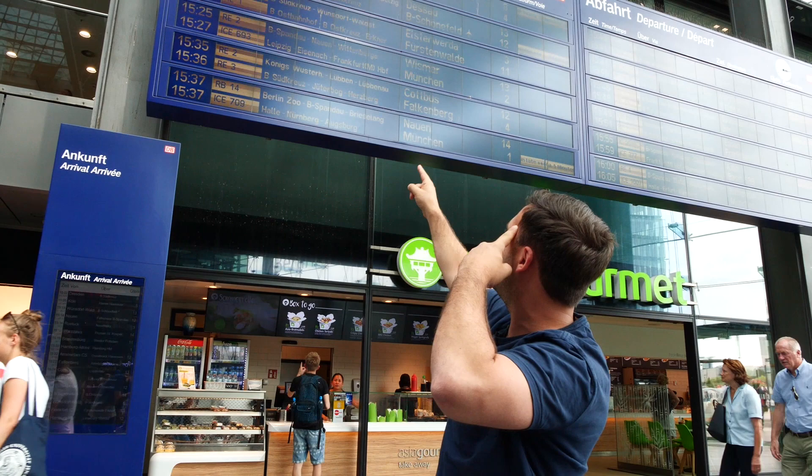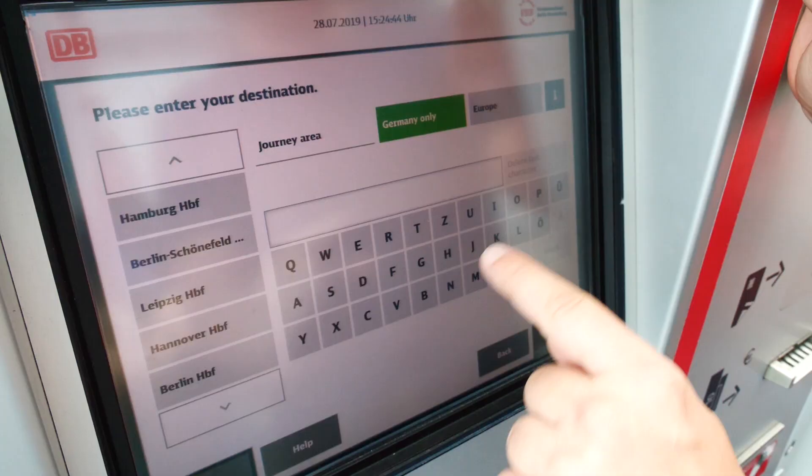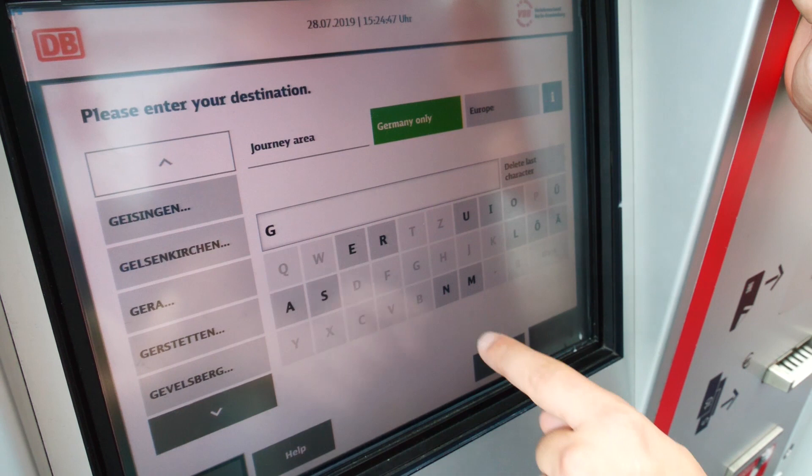RE2 — this is our train. Let's go to Cottbus, or at least halfway. This is the magic place where we're going to get our ticket. Just takes a minute. Let's go to Tropical Islands.